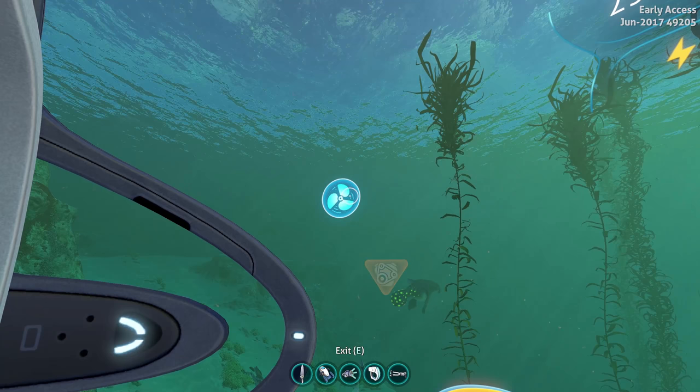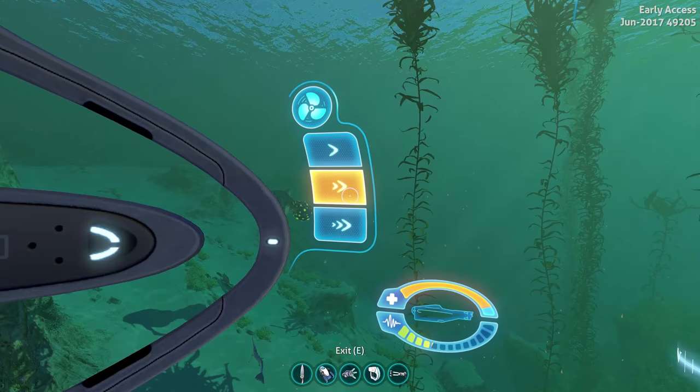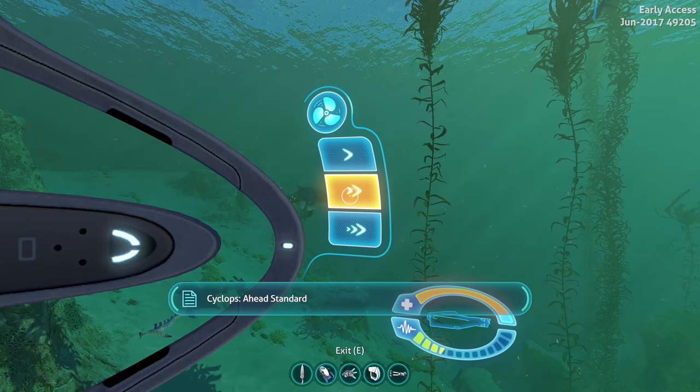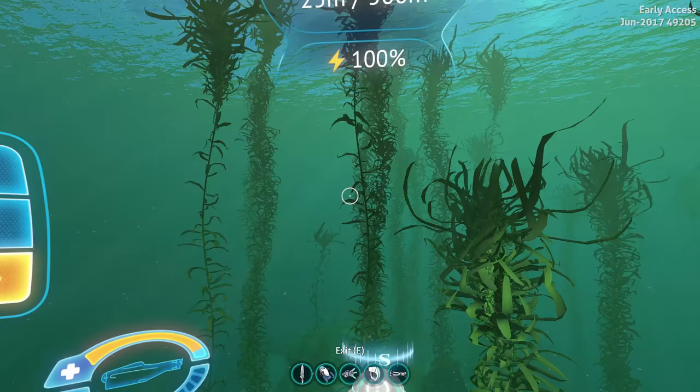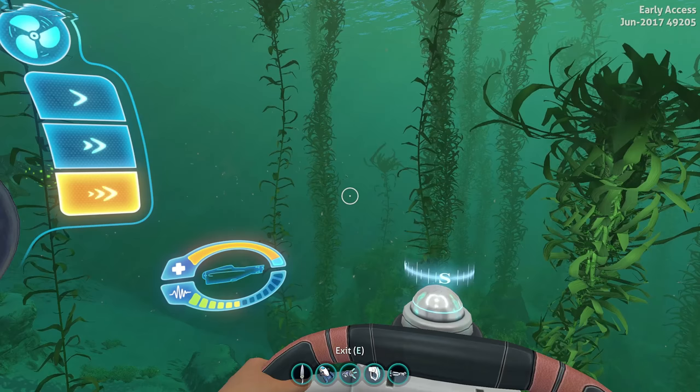Powering up — which sounds amazing. Once the engines are started you'll see the noise meter is adjusted to whatever speed you have set. This is standard speed, this is ahead slow, the standard, and ahead flank emergency speed. As you can see the noise increases as you move.